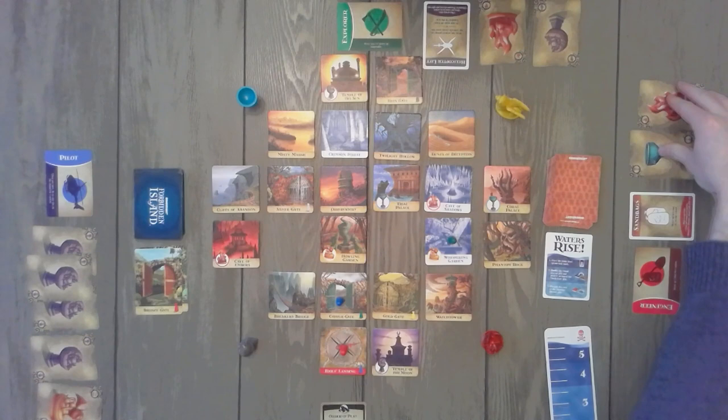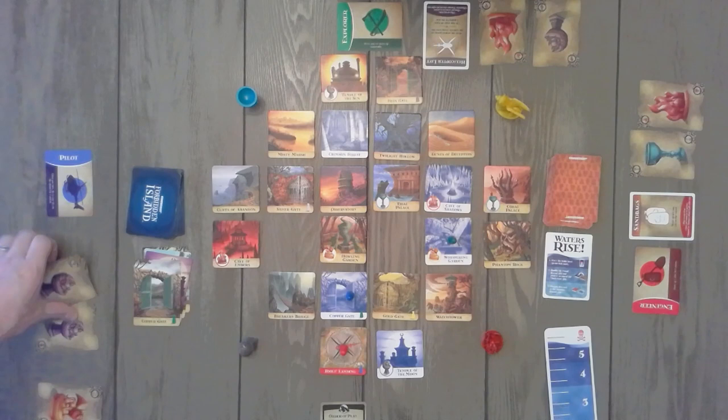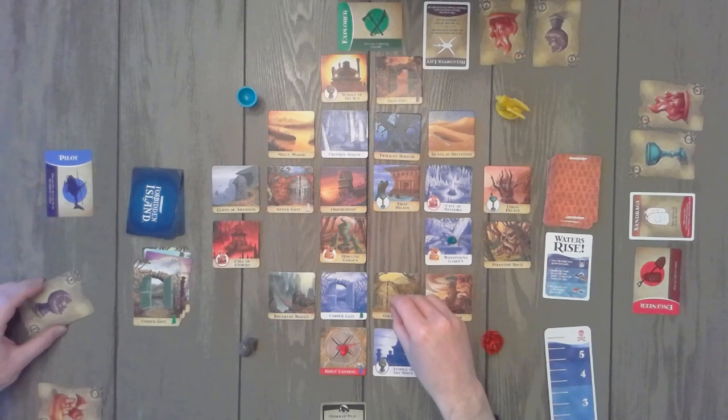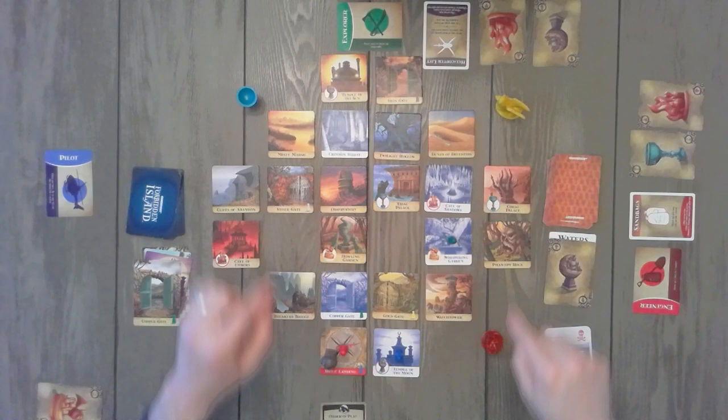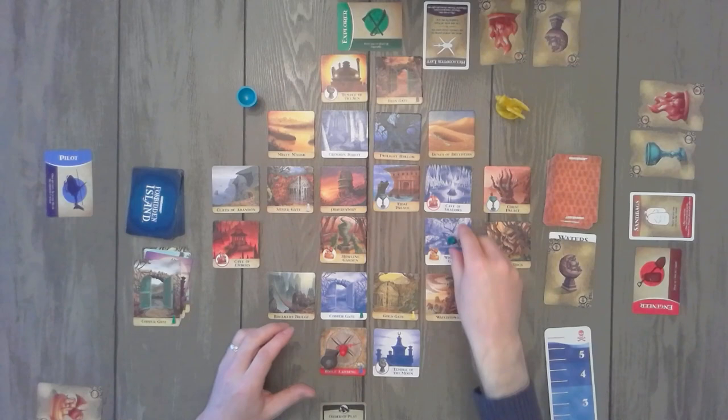Now it's blue's turn. Blue, now having all four cards, can — for their action — move to a piece that has the same treasure icon on it: one step, two steps, trade in for three. This piece has been captured and placed on Fool's Landing. Play continues in the same manner until all four of the treasures are added to Fool's Landing, and then with a helicopter lift card, all players can exit the island to victory.